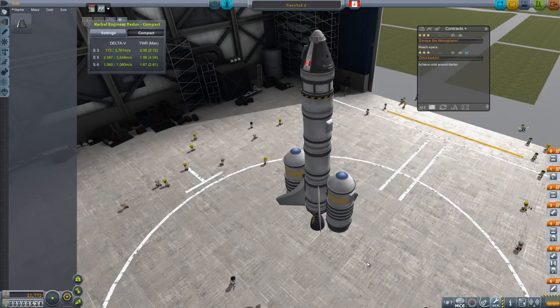Hi, welcome to episode 3. After 35 days, we are now ready to go into space, and this is the vessel that's going to do it for us. This is Kerstock 1, and Kerstock 1 has some things I want to talk about in a little bit more detail than I have in the past.